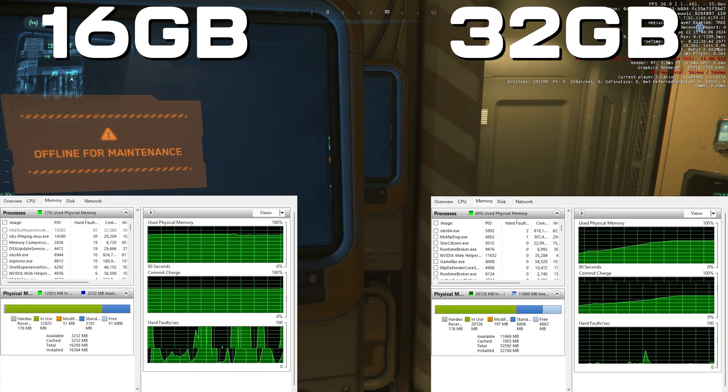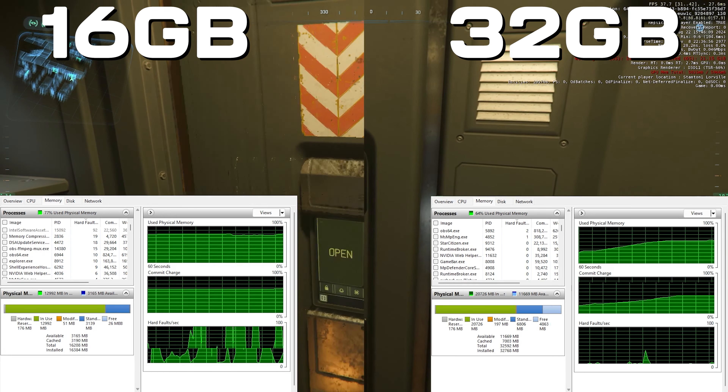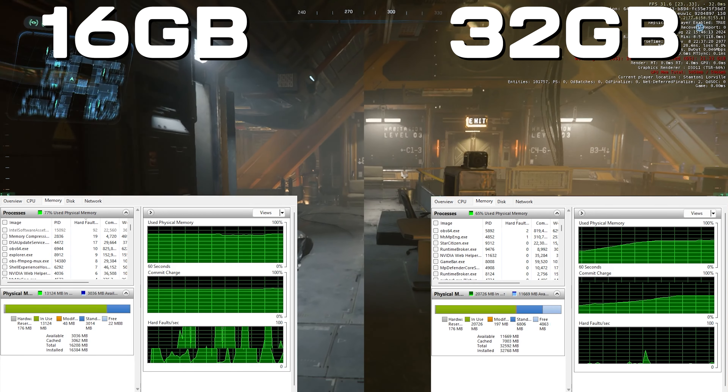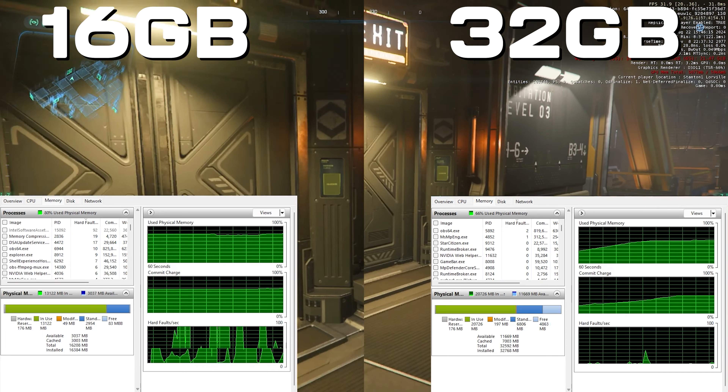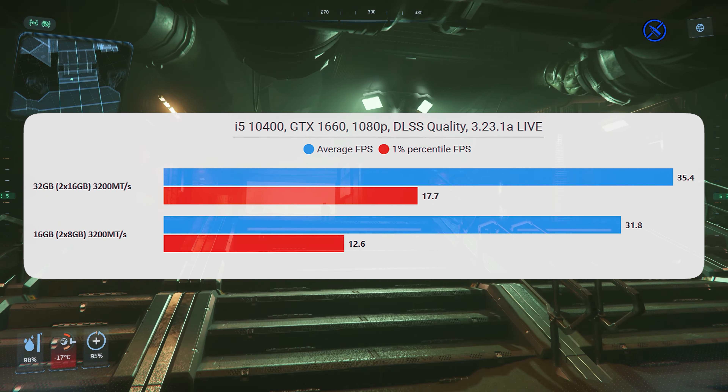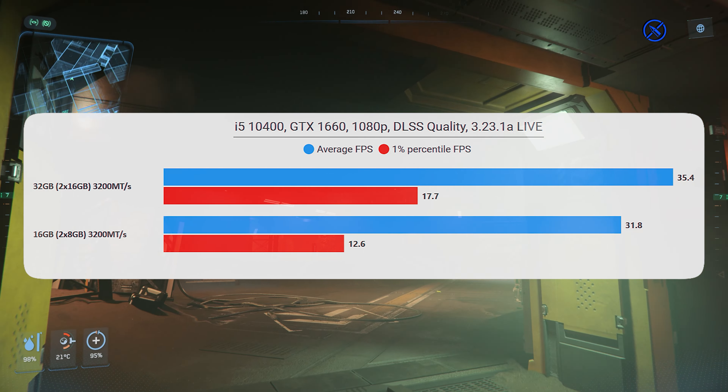I recently took another look at 16 gigabytes versus 32 gigabytes and found what I found many years ago: that 16 gigabytes just isn't really enough. You're constantly having to go to the page file because you've run out of physical memory, and that does actually impact performance. We saw that there is a real performance difference between 16 gigabytes versus 32.